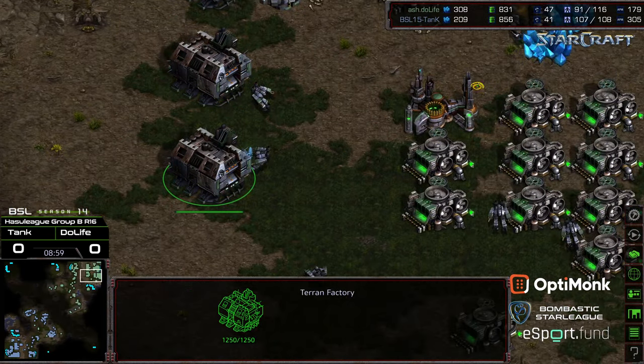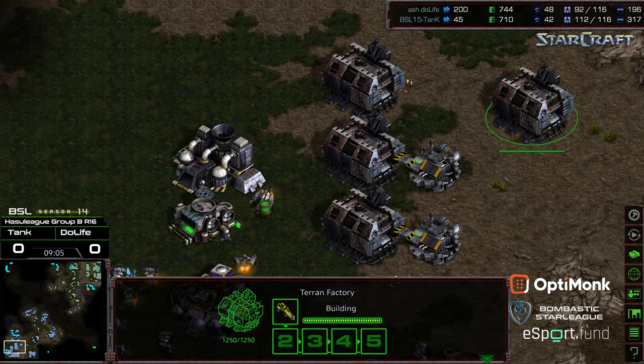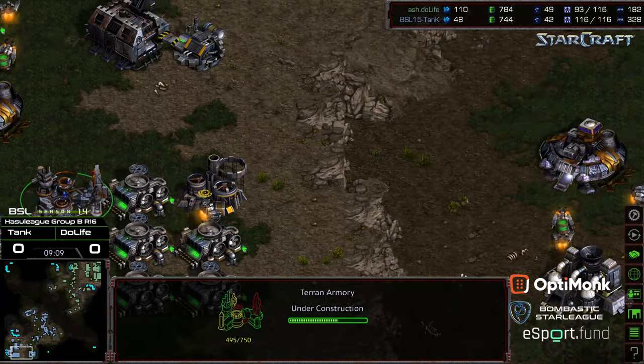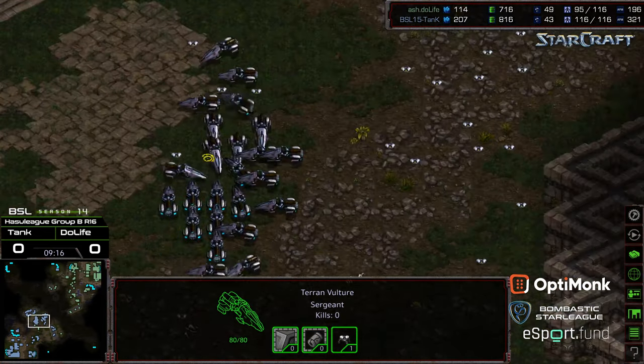Plus-one weapons about to finish for Duelife. And there's the armory for Tank. An academy also being built — comsat. A flurry of comsats for Duelife to go ahead and get a little bit of scouting information. He is down in supply, but I think he still might have a superior number of siege tanks.